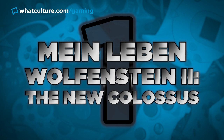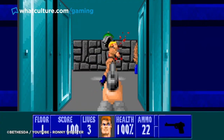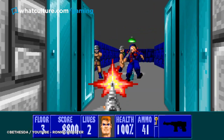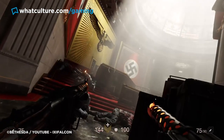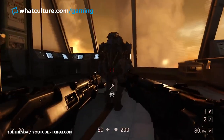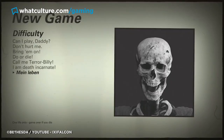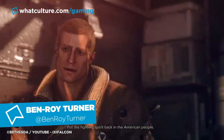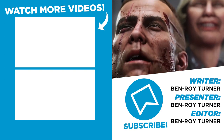Number 1: Mein Leben, Wolfenstein 2: The New Colossus. B.J. Blazkowicz and Nazi killing go hand in hand — it has done since 1992. The last things most players heard as they put down waves of Nazis back in Wolfenstein 3D was Mein Leben, and it used to bring so much joy. Though with the most recent entry in the main franchise, Mein Leben has taken on a different life of its own — all because of a humble little bronze trophy. The Mein Leben difficulty requires players to go through the game without dying and without saving, all whilst being as hard as I Am Death Incarnate. This permadeath run is daunting and pretty much impossible. Yeah, some players are beating this, but what dark magic they're harnessing is anyone's guess. Because by the end, if you aren't crying after Mein Leben, then Blazkowicz certainly will.